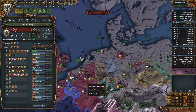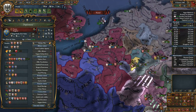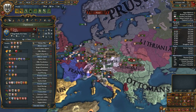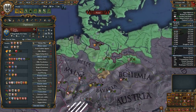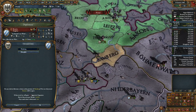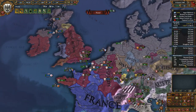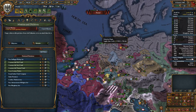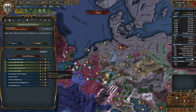We can attack France separately — just declare on France and that'll get us back above 50. I'm gonna take a break here. I think that was a fairly productive war — that got us close to the two provinces we need. We'll start fabricating a claim on Nurnberg now so that we can form Germany. We just continue to integrate Burgundy and we're doing pretty good. Thanks for watching everyone, see you again soon. Bye.